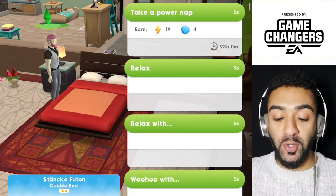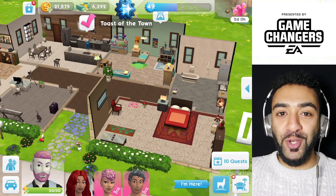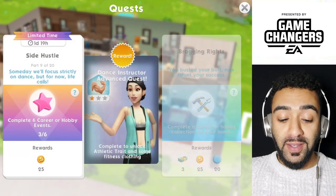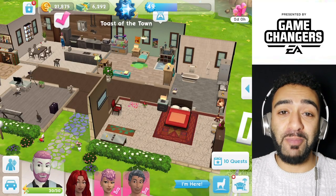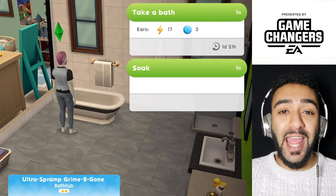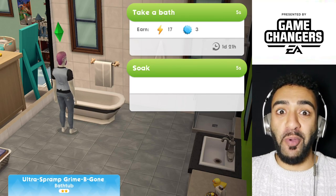So that is how to get more energies. You can do that with the bed, toilet, shower, and bath — or you can literally do that by clicking on those items there. You can't actually buy a bathtub with normal Simoleons; you actually need to use SimCash. I've done a video on how to get more SimCash, and once you get enough SimCash you can get yourself a good bathtub, which does give you about 17 extra energies.